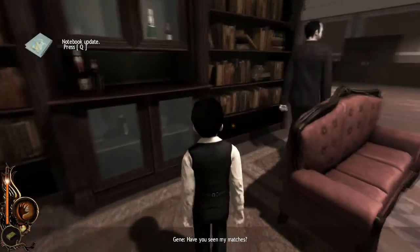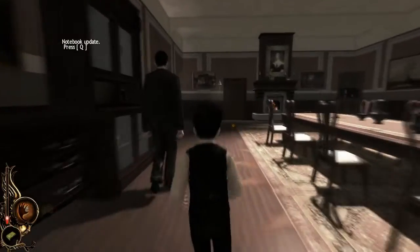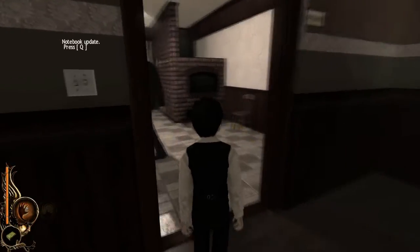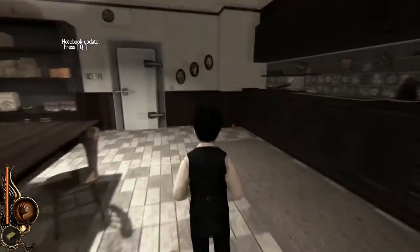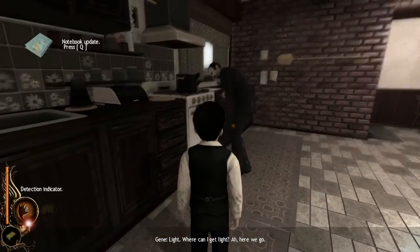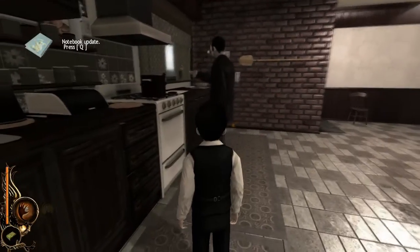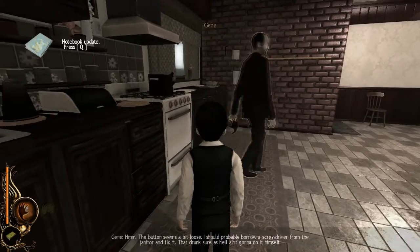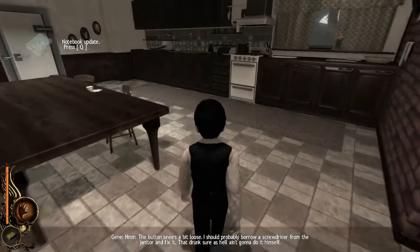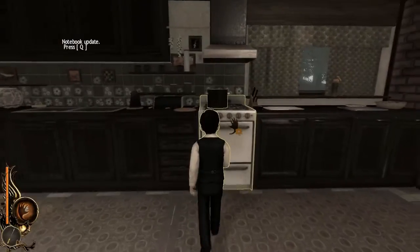If you're not sure what to do next, you can follow Jean. We can follow him to the kitchen. His matches are not in the kitchen, but he has a bright idea about how he is alternatively going to light his cigarettes — really not the smartest of ideas, but this is going to work brilliantly for us. If we make it look like an accident, that's exactly what it will look like. So once he's lit his cigarette using the stove, he'll give you your hint about using the screwdriver on the stove. Select it in your inventory and use it on the stove.